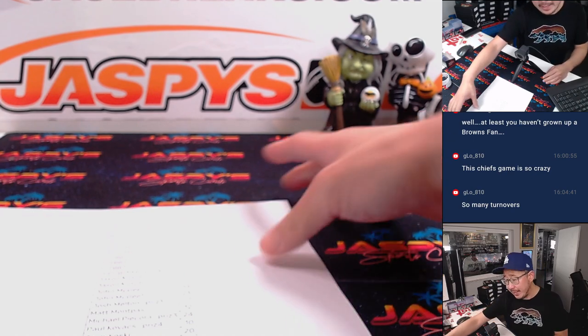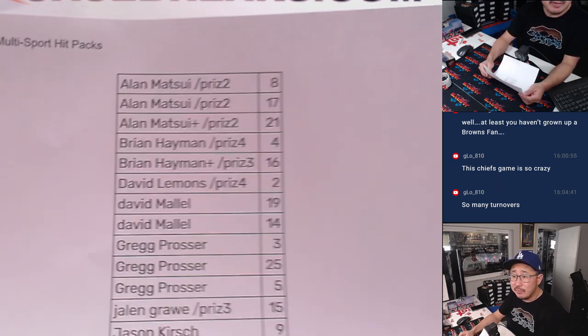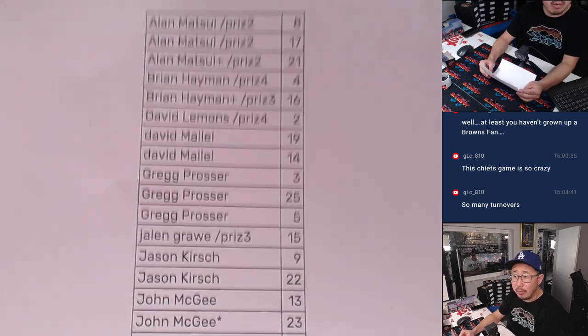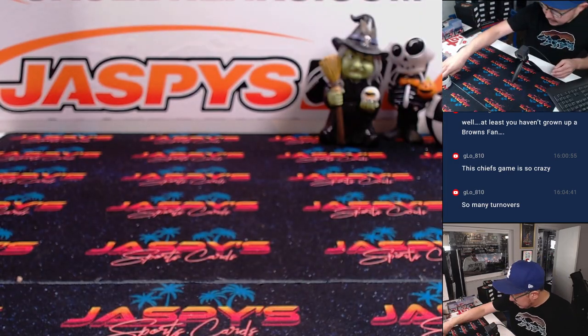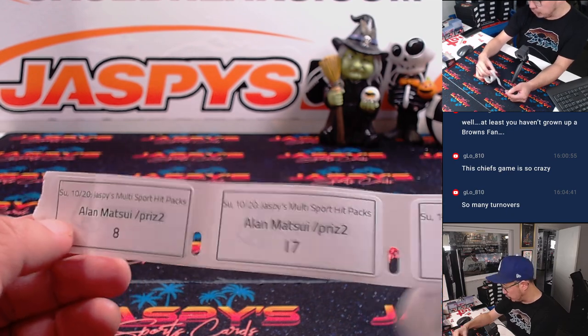Welcome back, everybody. We got everything set up here. Here's the final printout. No one even ventured a trade during the pause, but that's the order we're going in. Random.org decided alpha order. Sorry guys, but I appreciate your patience. I got all the labels pre-printed out as well, so that'll make life a little bit easier for the shipping team.